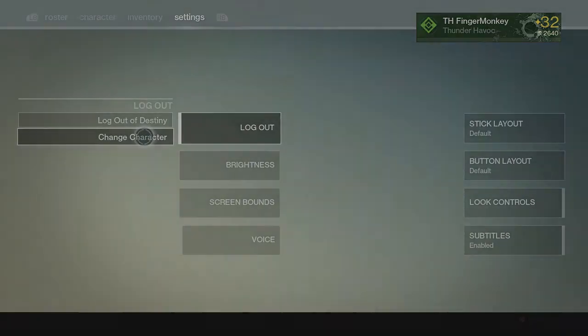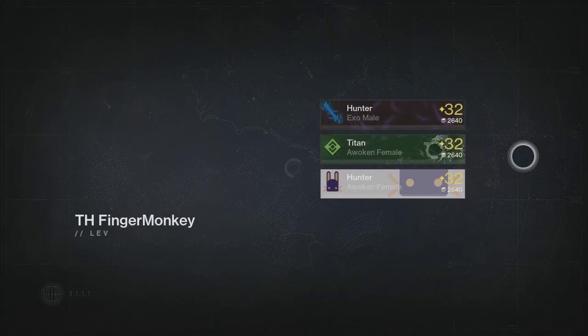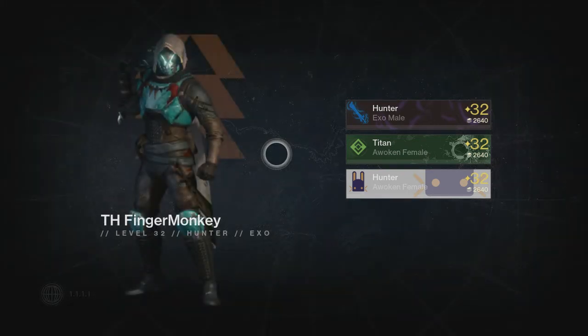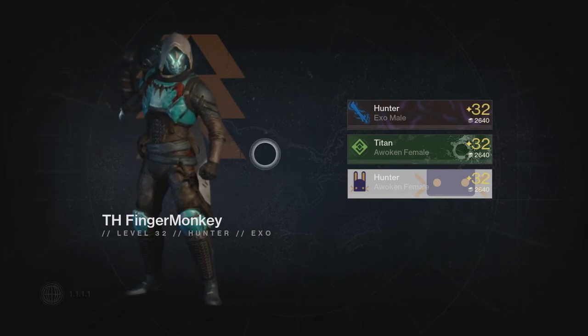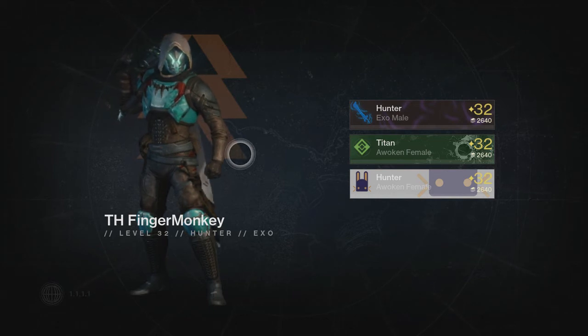Getting straight to the point: whenever you first make your character, you want to run through the introductory tutorial mission. You'll level up to level two by then. Once you're done at the tower, go straight into Crucible — I'd say stay in Crucible until you're at least level seven, maybe level eight. I know it's a lot of Crucible matches to get there, but trust me, it pays off in the end.